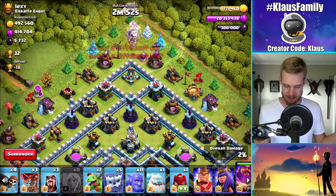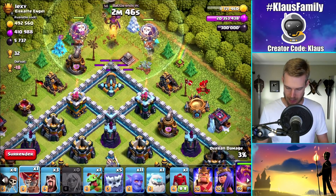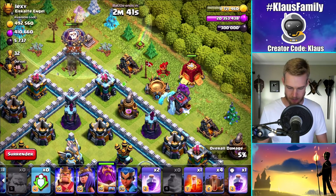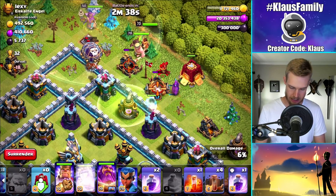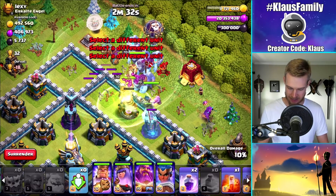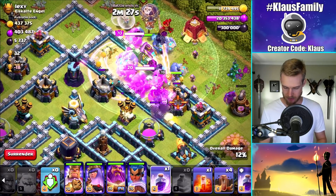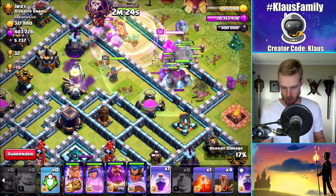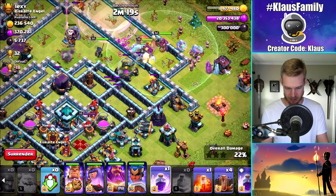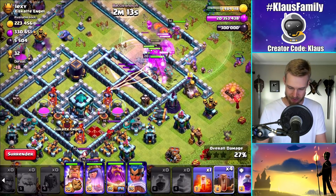The Grand Warden has begun his onslaught, and it's going to be absolutely glorious. Let's get a couple more balloons in here and send in the siege barracks and the ice golem, with a jump spell over all of that. Let's put in the king and the crew. Let's throw down a raid spell — we really want them to get through and into the next compartment. I'm wondering where the king's going, but the healers stuck onto the queen, which is not a terrible thing.